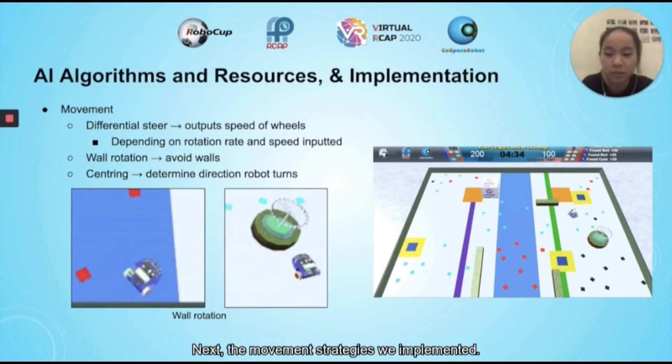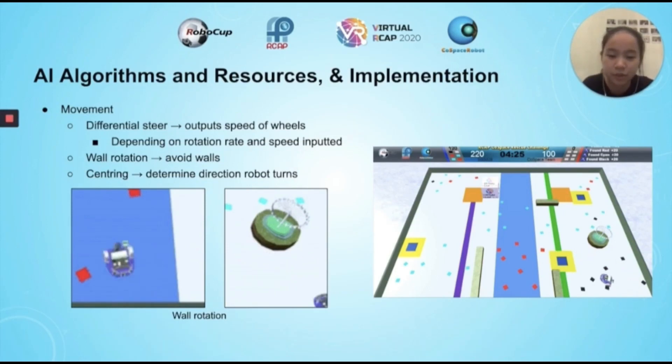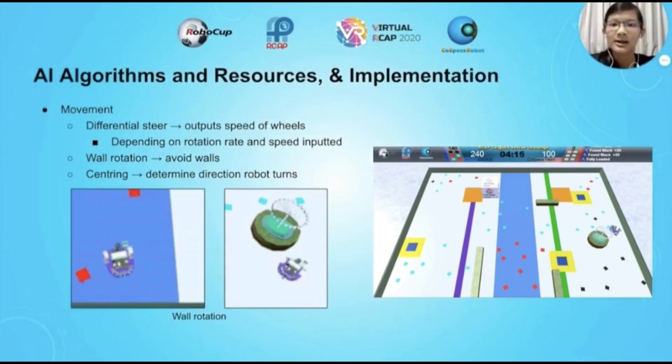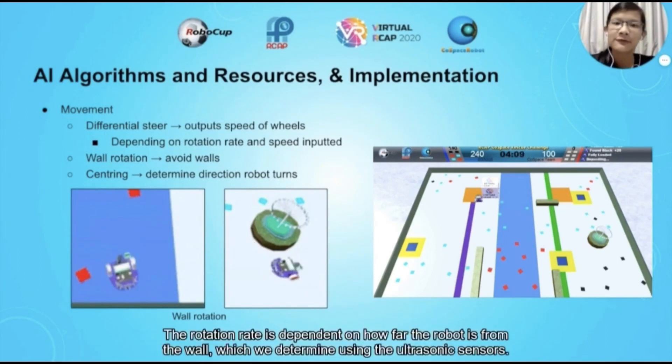Next, the movement strategies we implemented. We had a differential drive function, which combines two inputs — the speed and the rotation rate of the robot — to calculate the speed for each wheel. In order to facilitate efficient movement, we implemented different algorithms which calculated the rotation rate to be inputted into this function. Firstly, wall rotation, which prevented the robot from hitting walls and obstacles. The rotation rate is dependent on how far the robot is from the wall, which we determine using the ultrasonic sensors.